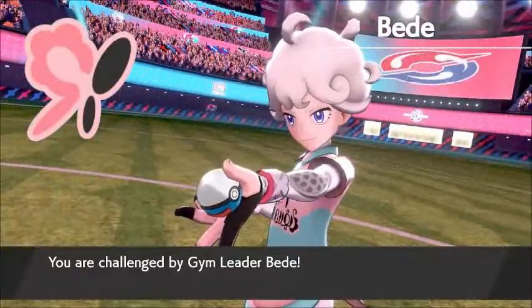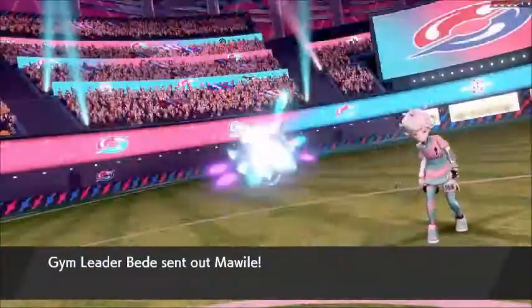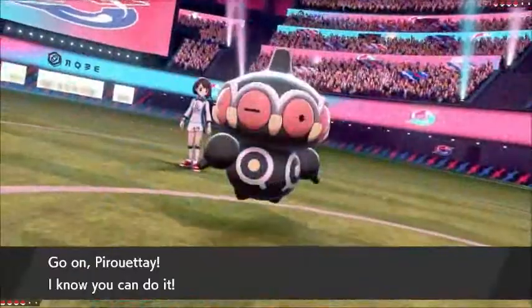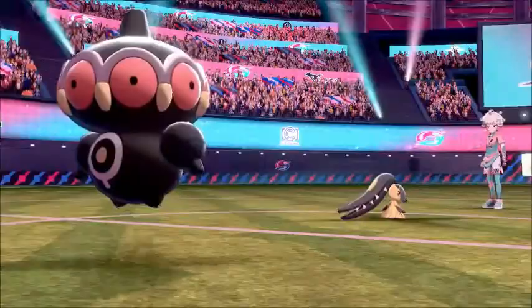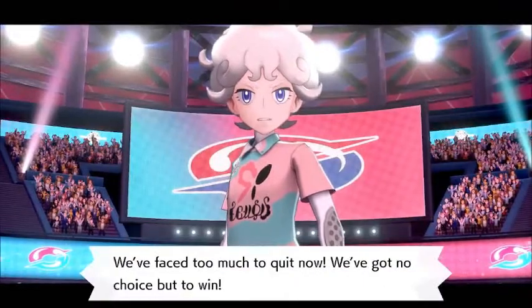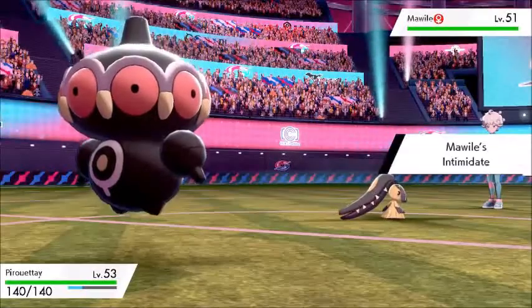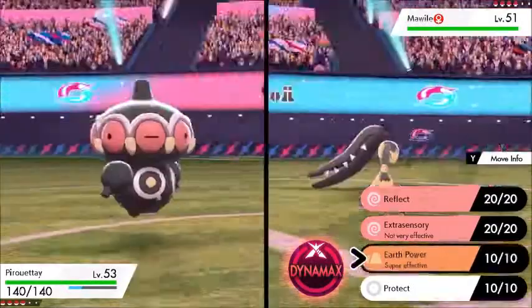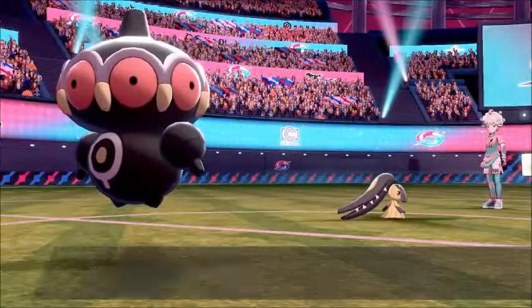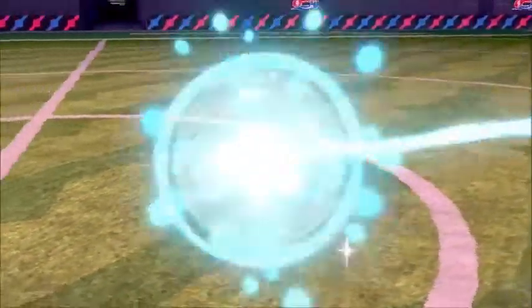Leon kicks off the finals and Bede interrupts us for a fight. He sends in Mawile first — he only has four Pokémon so I bring four as well. Clay Doll comes in against Mawile. I know it probably has Crunch and Intimidate, but we're special so I just go straight for Earth Power and one-shot the Mawile pretty easily.